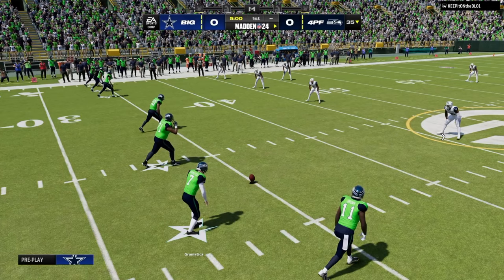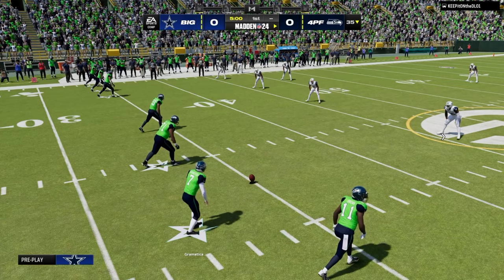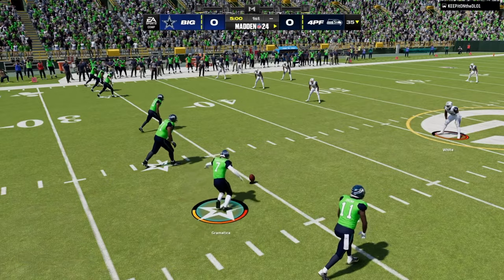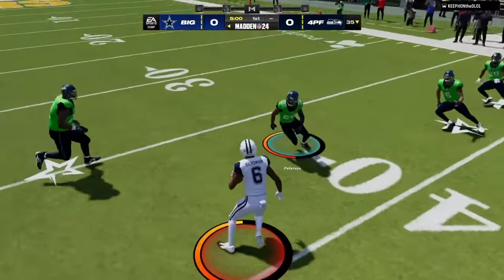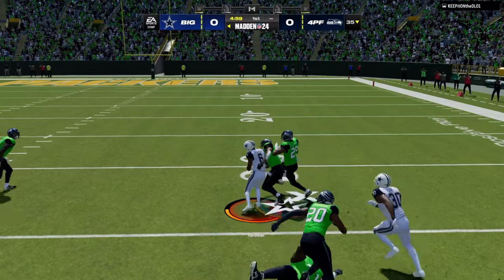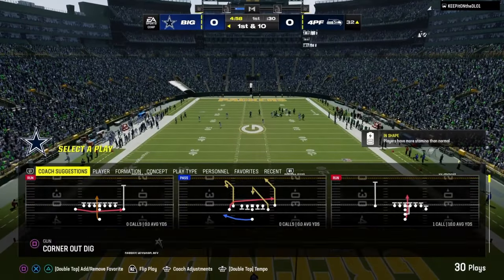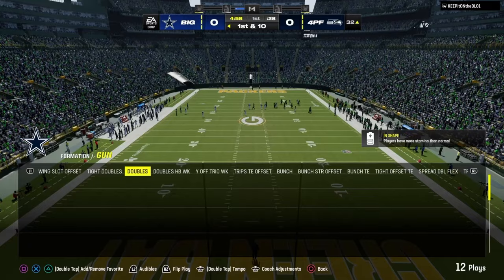4-3 Even 6-1 is the best defense in Madden 24 and in this video we're going to show you why. Matched up against a pretty good player — I think he's running Dollar or 6-1 — and we're rocking Jets on offense.